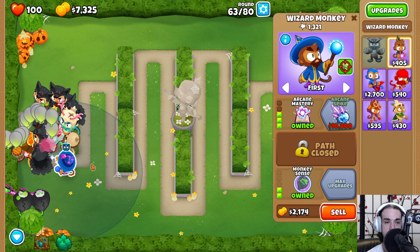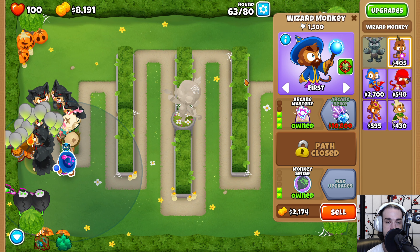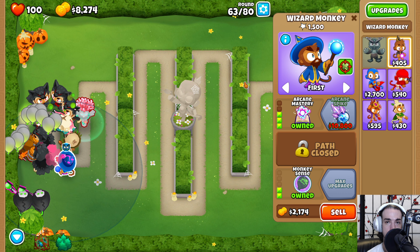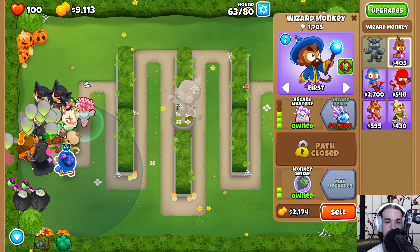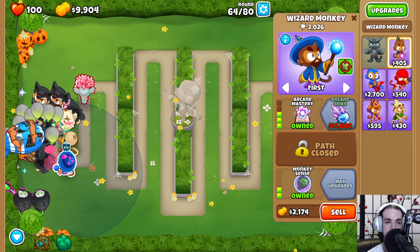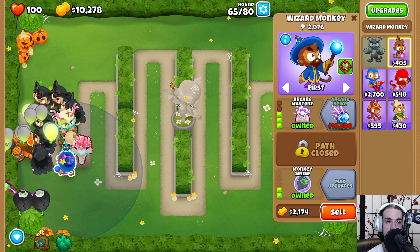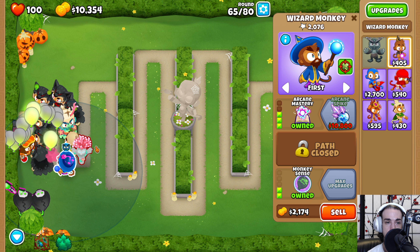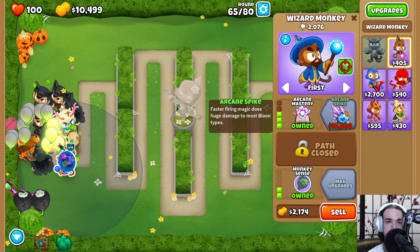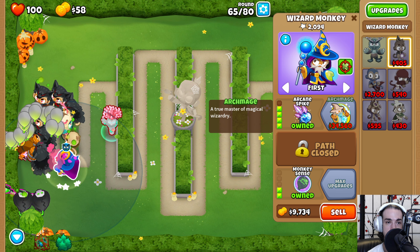We just got the secondary buff from Oban right before round 63, which is very fortunate for us. It can get us through the level pretty quickly — we don't have to wait for bloons to come back for the Druid of the Jungle to be the one popping those. Let's get ready to buy the Arcane Spike as soon as we have the money.